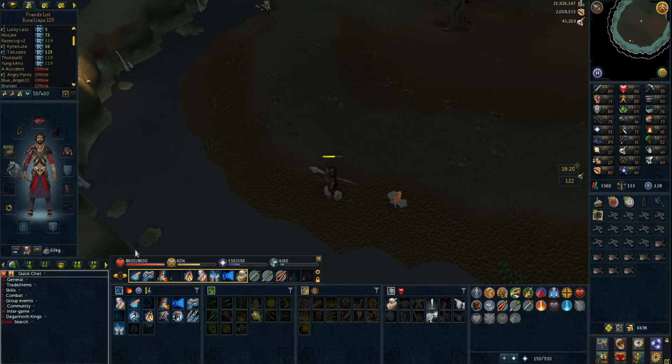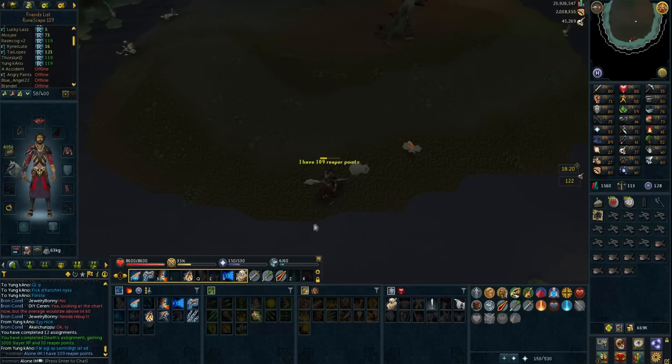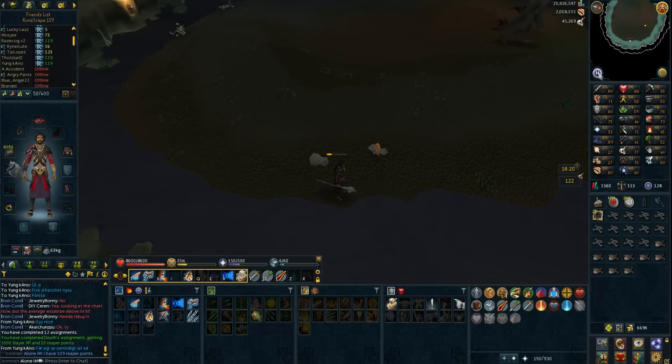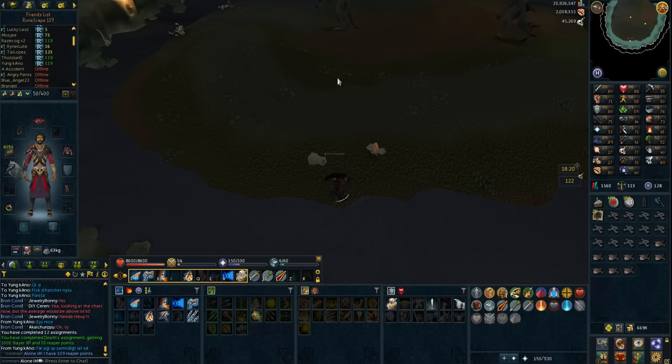On the last five kills we got 10 reaper points and 5,000 slayer experience. We now have 109 reaper points. I need 191 to be able to buy a hydrix, which is quite decent — I'm almost halfway, which is really cool. Now I'm going to finish the grot worms task and if I get a clue or anything specific I'll show you.